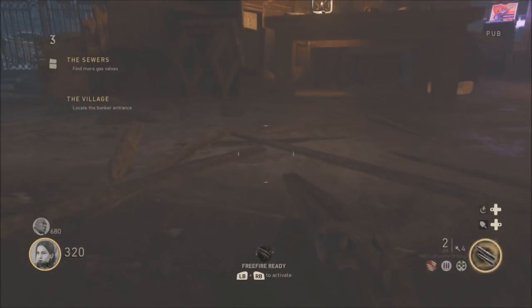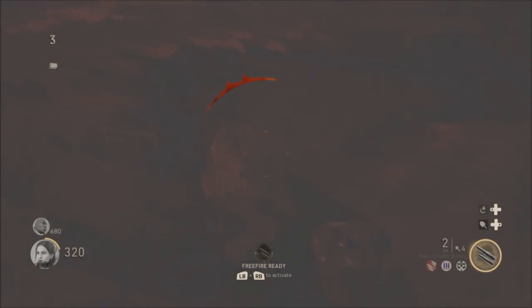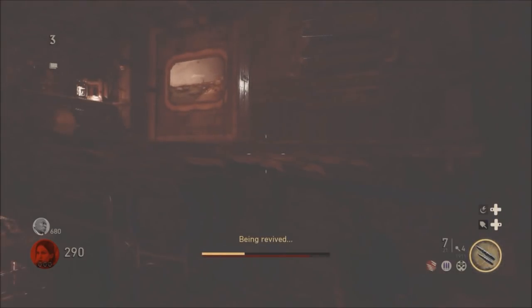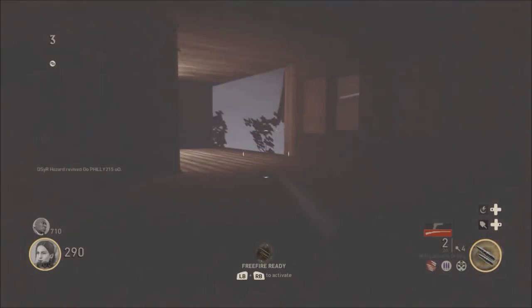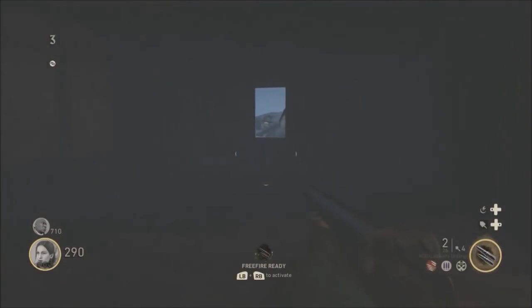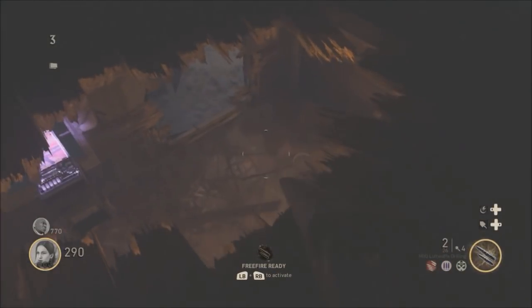Have a zombie come over and down you. If you're doing this in solo, you'll just have quick revive. Once the zombie downs you, push backwards — face towards the ramp and push backwards. Quick revive will get you up and it will teleport you through the roof into a second secret room. If you're playing with a teammate, the teammate just has to revive you. Push backwards into the little corner and it'll wall breach you through the ceiling.